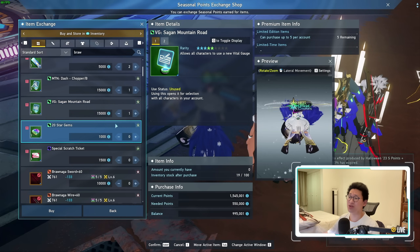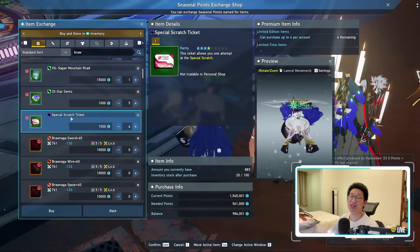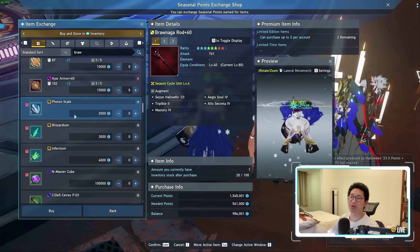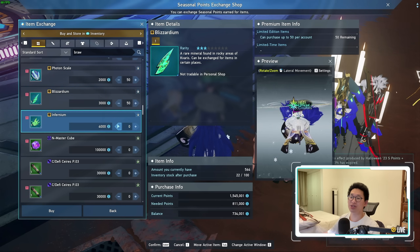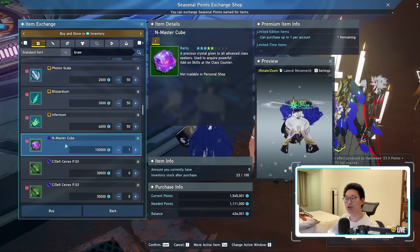It only costs about 15,000 seasonal points. On top of that, we get 100 Star Gems and 4 Special Scratch Tickets — keep in mind these are regular Special Scratch Tickets. If we scroll down further, you'll notice they restocked all of the Photon Scales, the Blazardium, the Infernium, as well as added an N-Master Cube. You can purchase another N-Master Cube for 100,000 seasonal points.